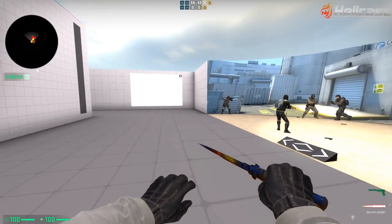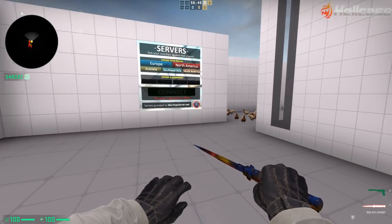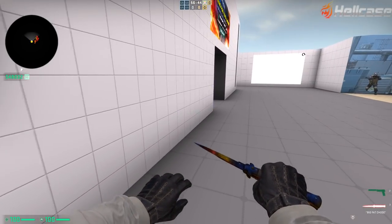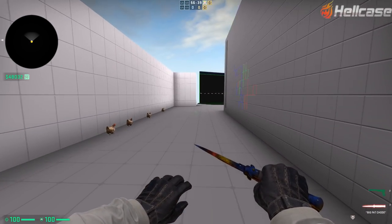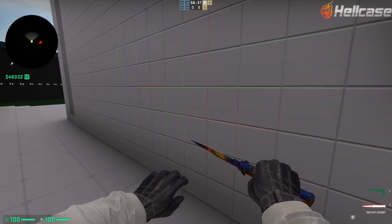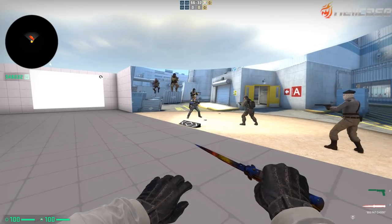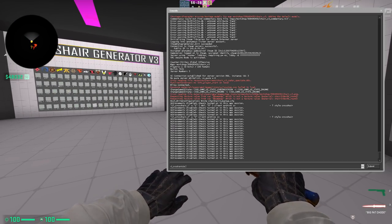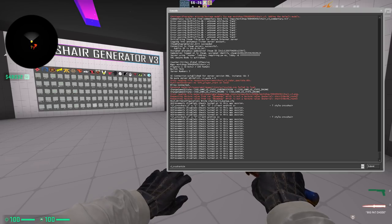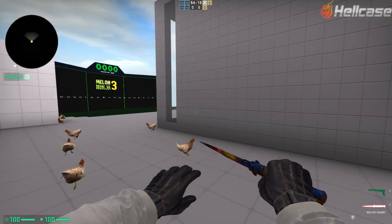Maybe you're also wondering: how do I change my crosshair if I'm mid-game and my crosshair isn't working for me, and I can't just leave my matchmaking game to access this map? What I recommend is that you learn all the different commands you can enter in your console to change your crosshair. I'll put all of these commands in the description below this video so you can learn them and experiment a little bit.